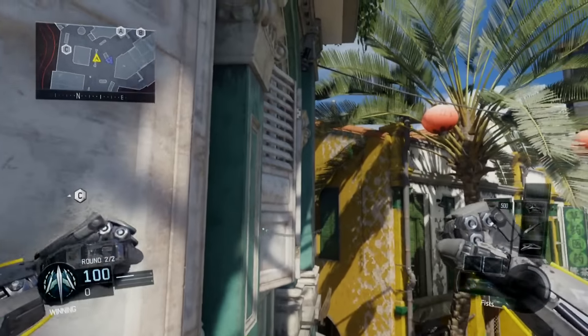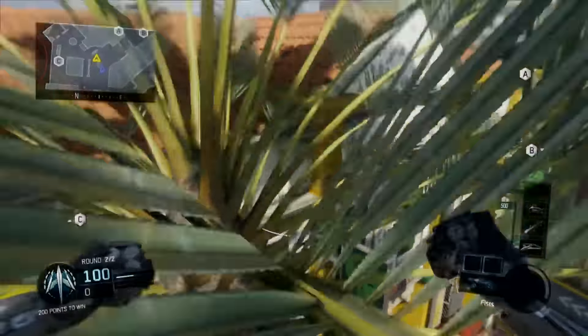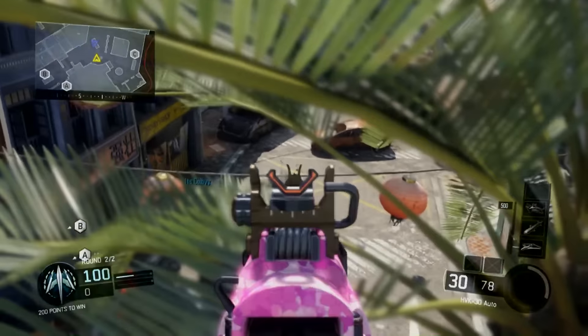So getting onto this video, all you have to do is get onto this ledge right here, and what you want to do is run, jump, and then jump again on top of this building. It's a really simple glitch, and it gets you on top of the map, and it gives you a lot of advantage and a few points of this map.